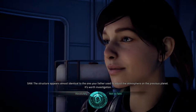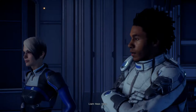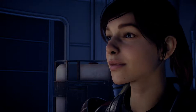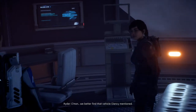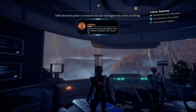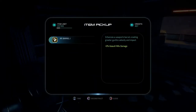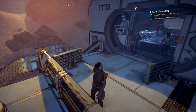That almost feels like a lead — damn right that's worth investigating. A warning: 'Radiation levels beyond the perimeter of Site One are well above acceptable limits — you cannot proceed without additional protection.' All the more reason to see if that alien structure can make a difference. We now have viability points — investigate the nearby buildings. An assault rifle battle drum is always handy.